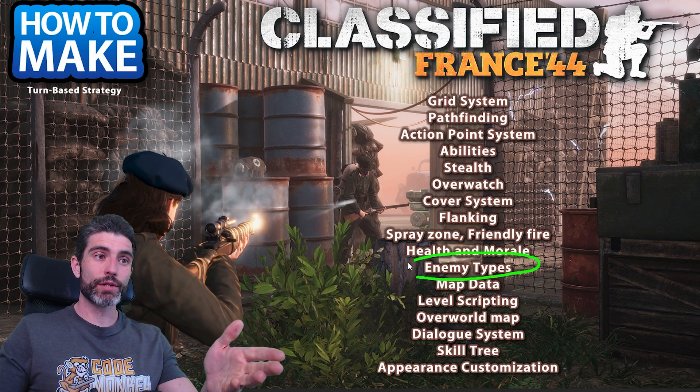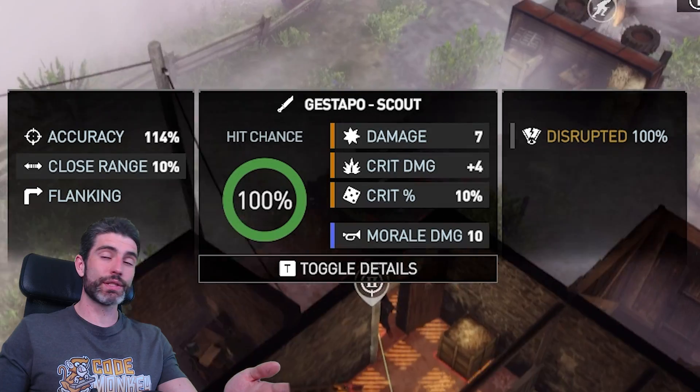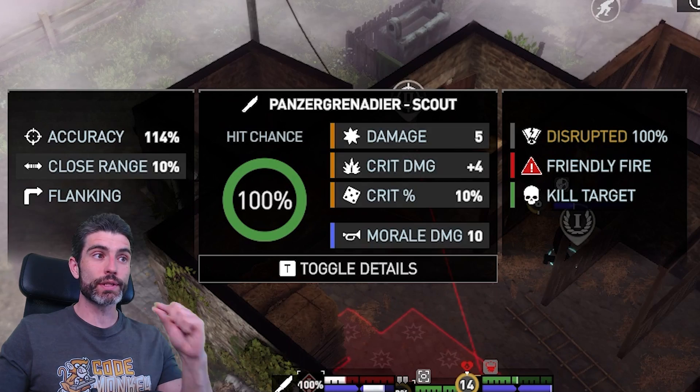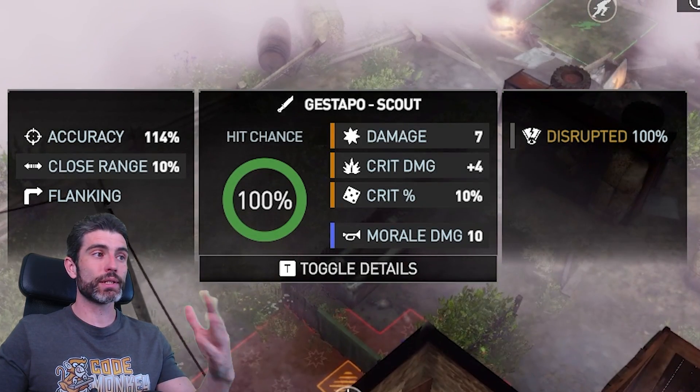The game also includes several enemy types, each with different stats and abilities. For defining all this, you can once again use scriptable objects. You can define some kind of enemy SO class and in there place all the stats — like how much health the enemy has, how smart it should be, any special abilities, and so on.